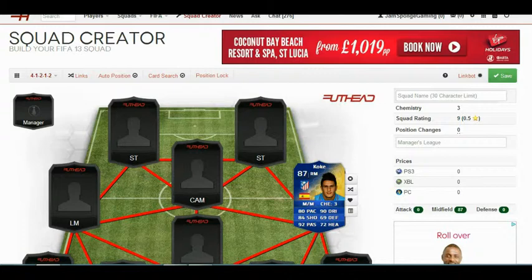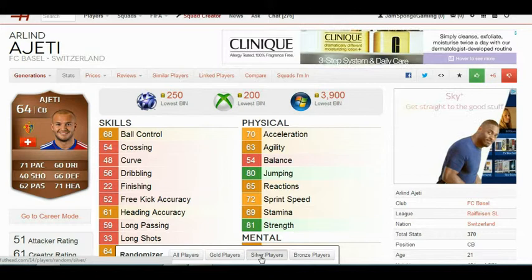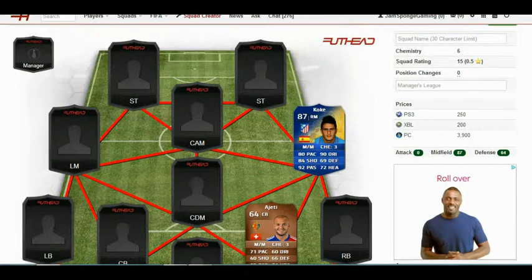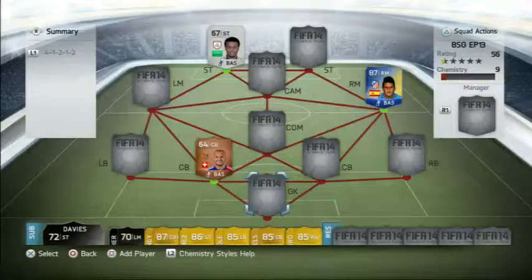First we have this bronze centre back called Ajetei, however you like to pronounce his name — he looks really quite decent so he's going into the squad. Moving on to the silver player in this team, Mahanad Asiri. He doesn't have a Man of the Match so I've been given his normal card, and I will use the normal card. Those are the three players we had to build a team between.